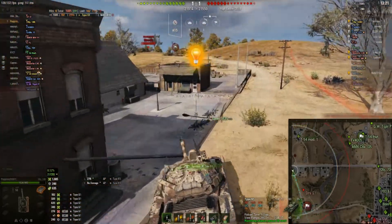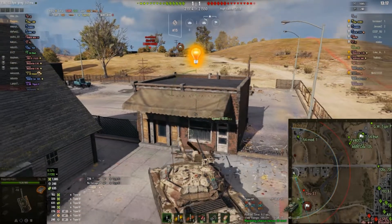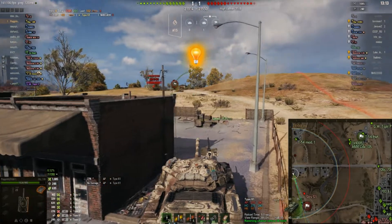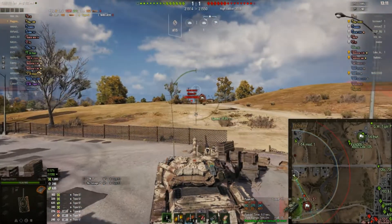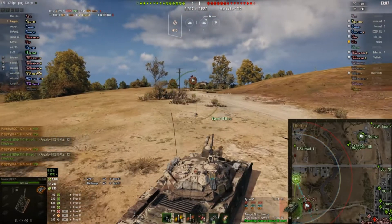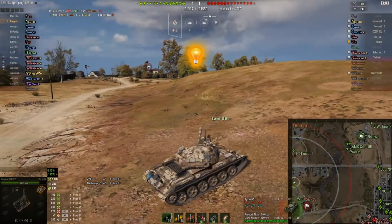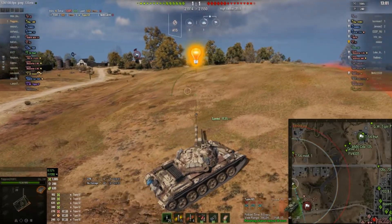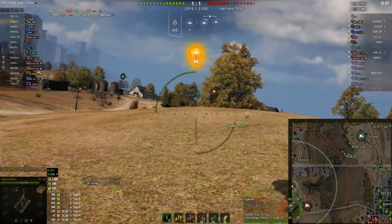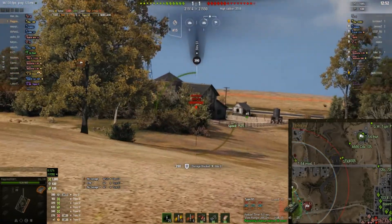From this point on he's likely to meet tank destroyers — and there's a Strv S1 who's spotted him, but it's also been spotted at the same time. The Strv looks like it's backing off, so it's a good time to push further forward. He's taking a slightly different line here, getting up on top of the hill to put some terrain between himself and where the enemy thinks he's going to be. He was spotted there — and there's the Strv. He bounces a round from the Strv.